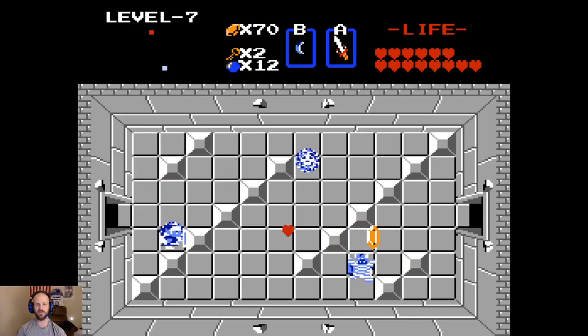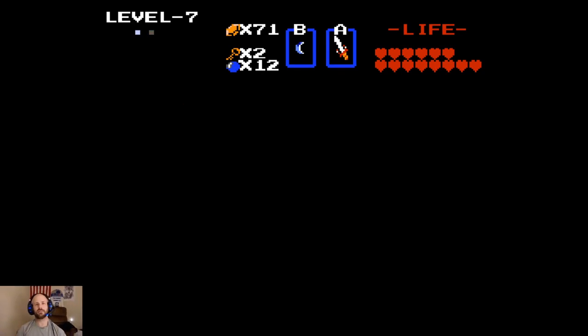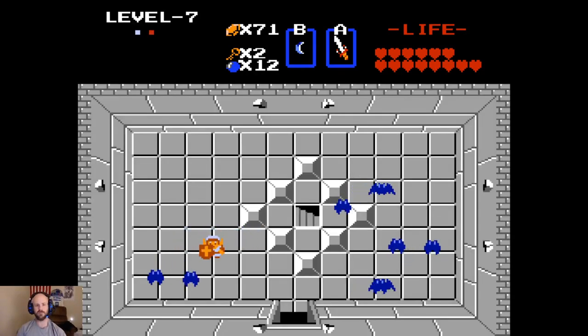Let's get a little closer and take care of that guy, then move this block and head up this way. That was close. We're going to have this room that's full of keys that we're ultimately going to have to deal with. We don't have to deal with all of them right now, so I'll just head out.